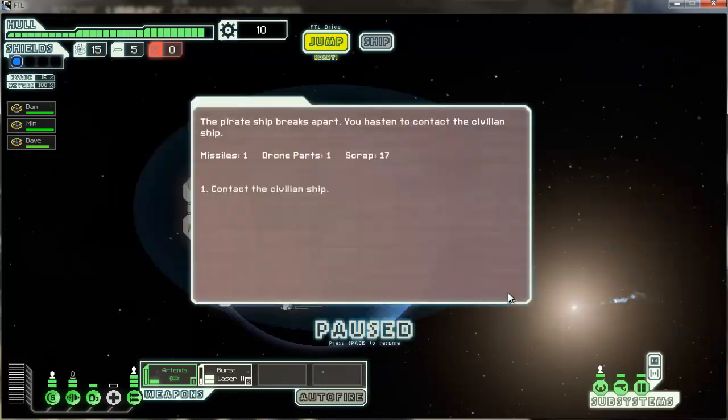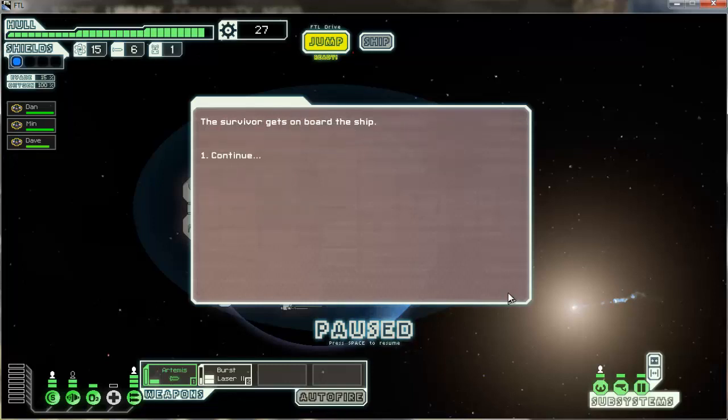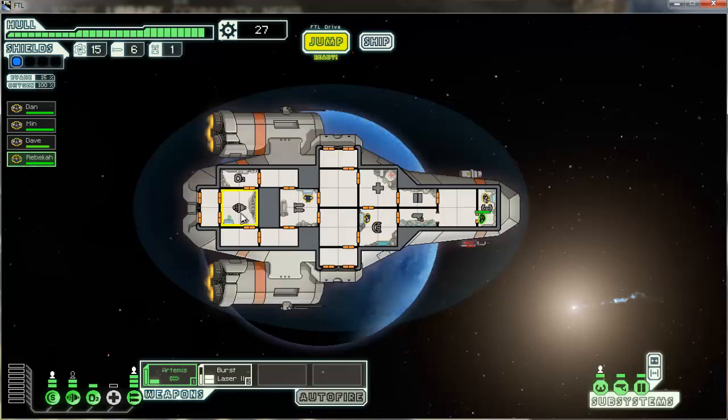There we go! My first victory, everybody. Pirate ship pegs apart — one missile and drill part would scrap. Civilian ship badly damaged. Oh, I got crew in my first encounter — this is awesome!